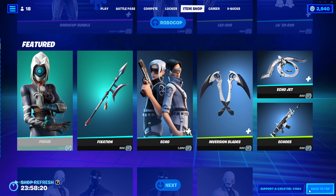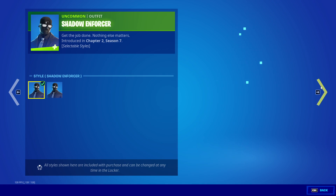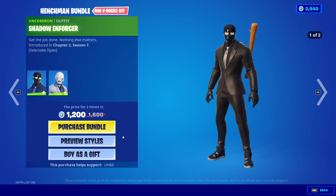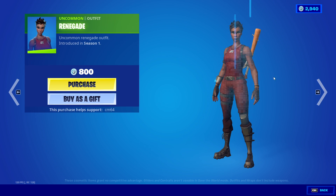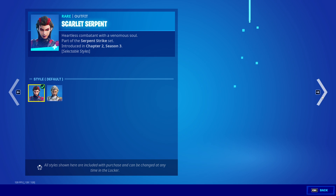The wraps don't have variants — forgot about that. Henchman bundles are back, so we have Shadow Enforcer and Ghost Enforcer — default and beach brawler, very cool. We also have the airplane emote and the Renegade Raider.